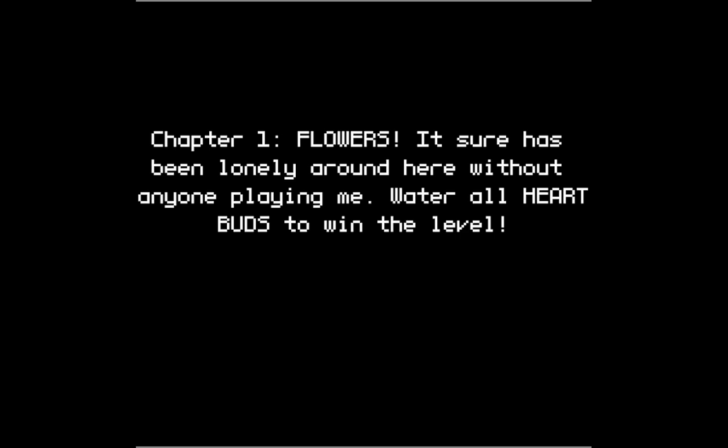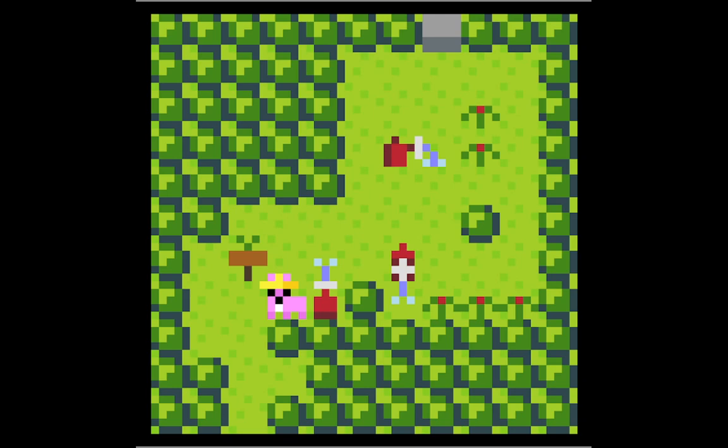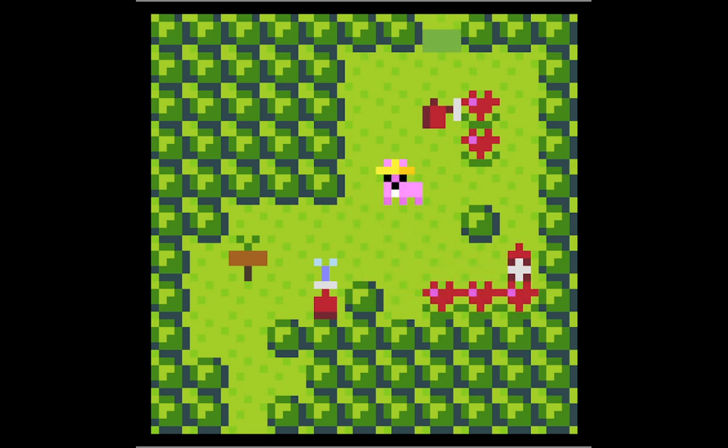Flowers - water all heart buds to win the level. And when I water it, it turns into... okay, I guess only that one turned into a sign.